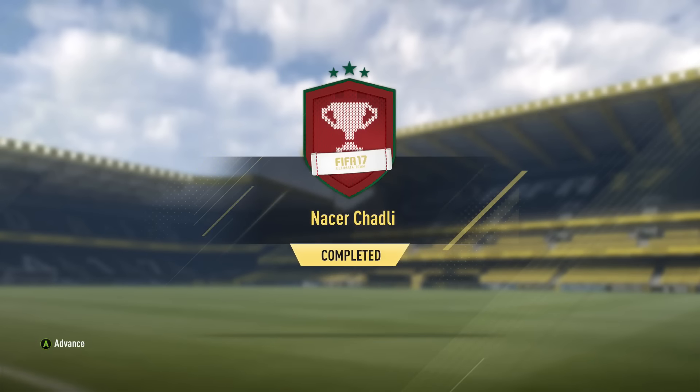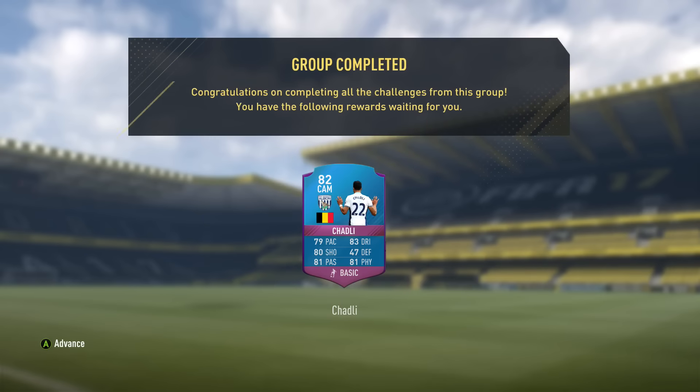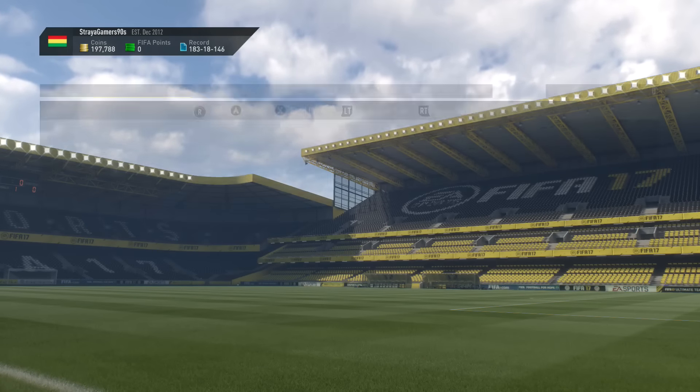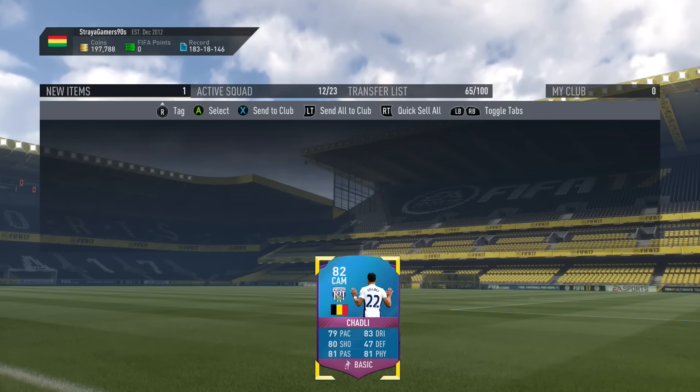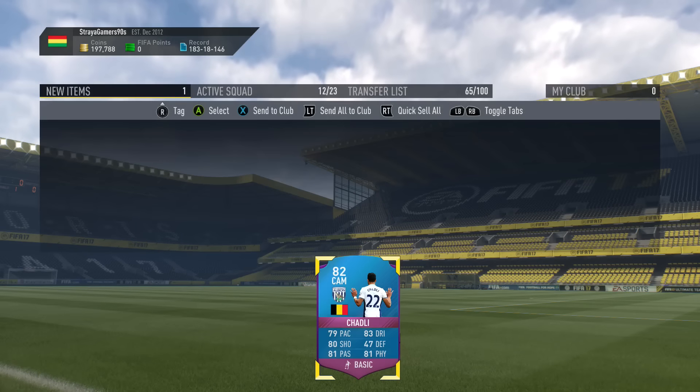That's the card guys. This card looks really amazing — look at those stats, they look insane. He's a very balanced midfielder; he has really good physical, shooting, and passing, and he also has really good free kicks, so he could be a go-to free kick taker in your team. If you've enjoyed the video, don't forget to leave a like, subscribe, and I'll see you all next time.